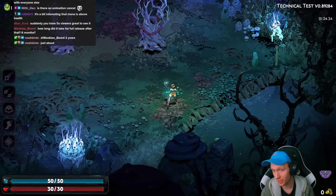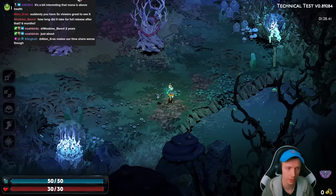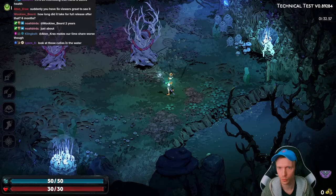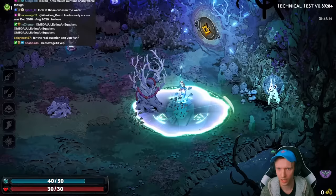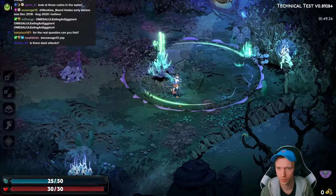So each attack — you still have attack, special, and cast — but each one has an omega form if you hold down, each one independently. So we already saw the one for the attack, which is the line attack. Holding down the special, you can hold it for a long time and wait, and send a big orb that explodes — costs 10 mana. Holding down the cast, you can kind of move as you go a little bit.